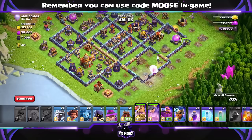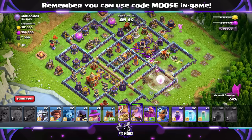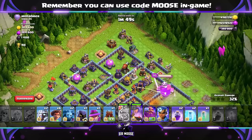Now I'm thinking: where will I send in the Root Riders? I haven't really done a very good funnel, but hopefully if they take out that top compartment where the King is, then we're sending the Root Riders just above that on the left-hand side of the base. Ideally with the Log Launcher or Battle Blimp — the Battle Blimp would be the best plan here, but it obviously depends. Sometimes you've got Air Sweepers pointing the opposite way — watch out for those with your Battle Blimp. You've got a free spell to help out as well.